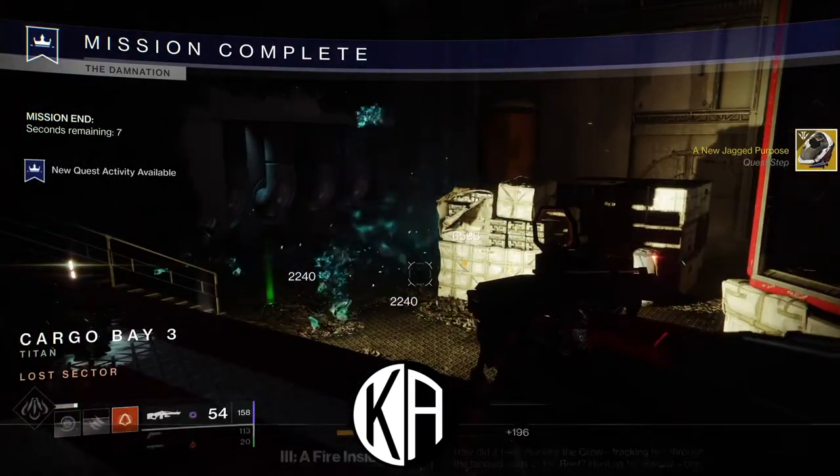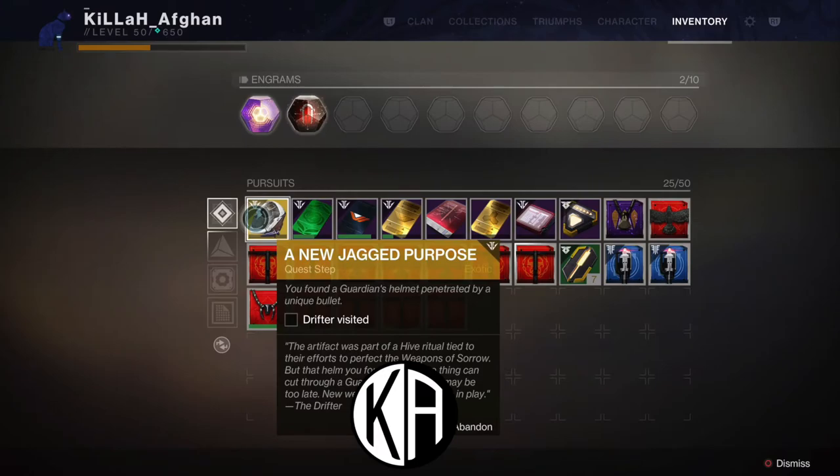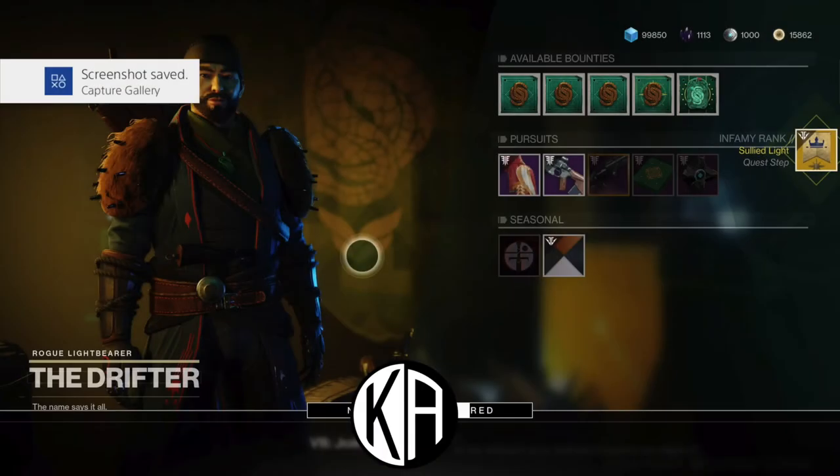Once you destroy the boss, you'll see a new Jagged Purpose quest step appear on the middle far right of your screen with an icon of a broken Titan's helmet. You're going to have to go back to the Drifter and show him the helmet you found. When you get there, he'll read you some lore: the ritual you disrupted on Titan intrigues the Drifter — he believes a certain Hive wizard was behind a twisted ceremony; she was betrothed to a Hive weapon master responsible for creating new weapons of sorrow. Once you accept, you'll unlock the fourth quest step called Sullied Light.